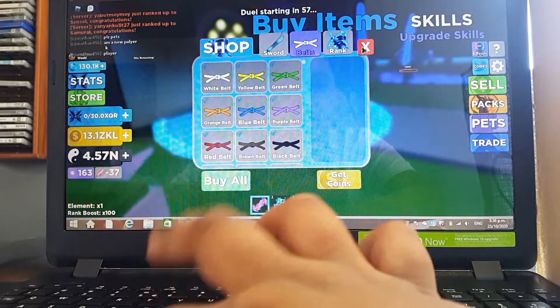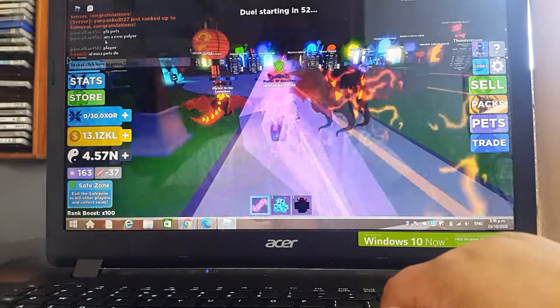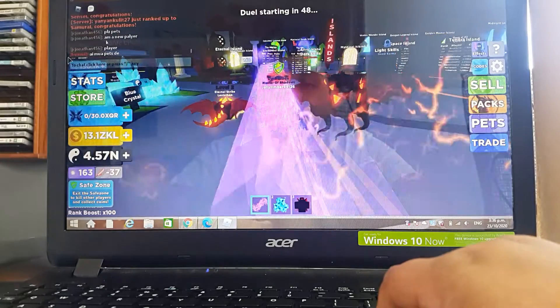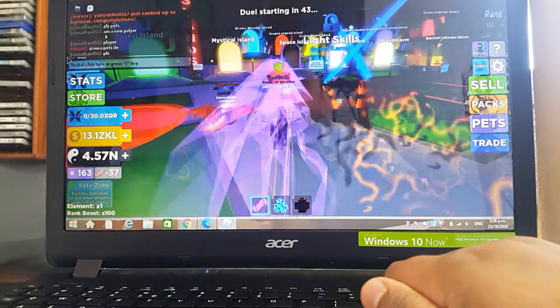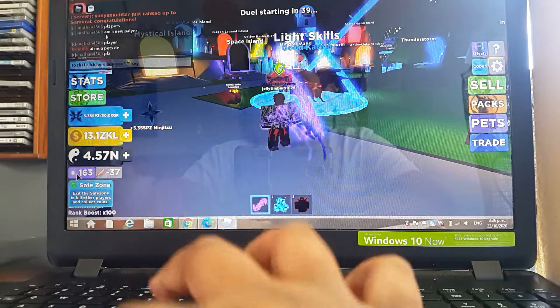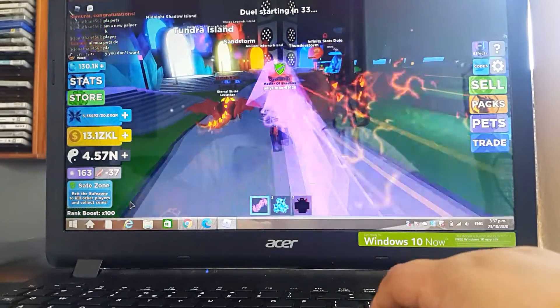I have master shadows, which are the best, but I play with them. The next thing you should do is unlock the next islands, do everything, unlock your dark armor, and kill people to unlock them. You'll get these items — look at this stuff — and have fun.